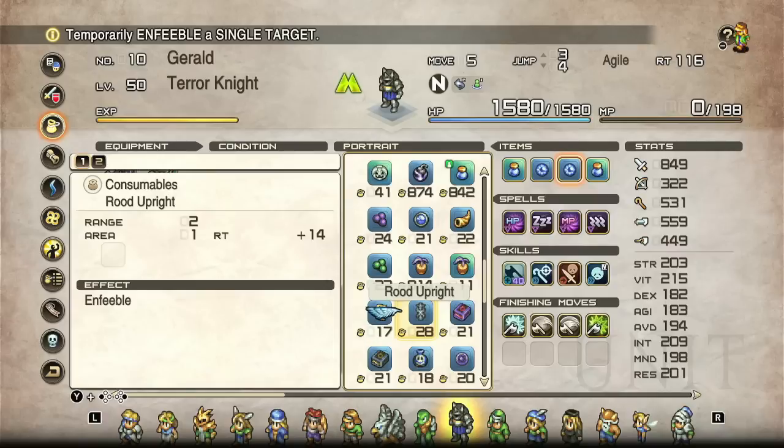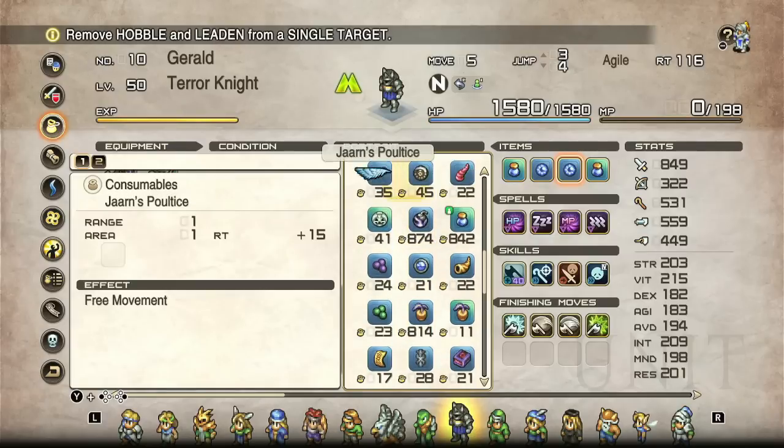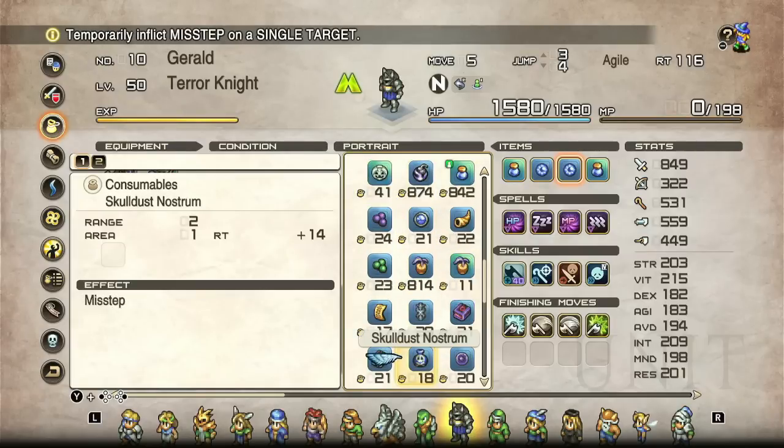Enfeeble causes somebody to be hit more easily by magic things — basically the opposite of the spirit stone — making them more vulnerable to magic. A haunt stone causes the physical accuracy of somebody to go down, and this is melee only. If it's a strike that's melee; if it's a flight it's arrows and such. A melee accuracy debuff is one of those buffs that strengthens your false strikes, breaches, and all that kind of thing.